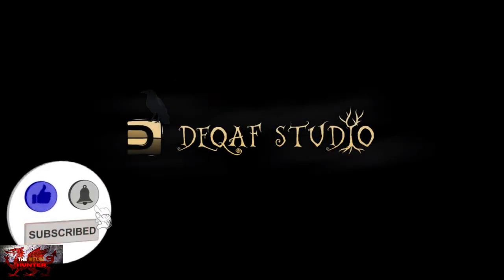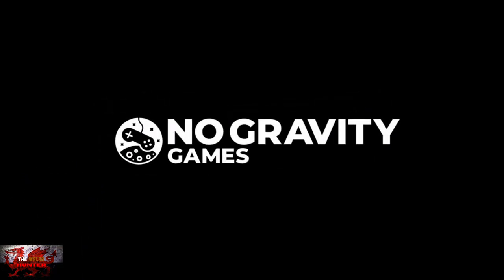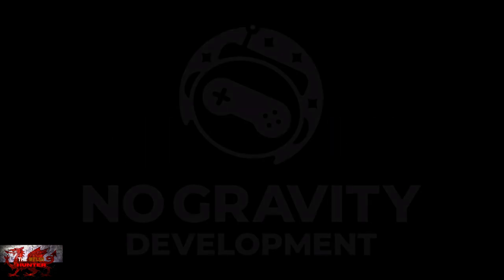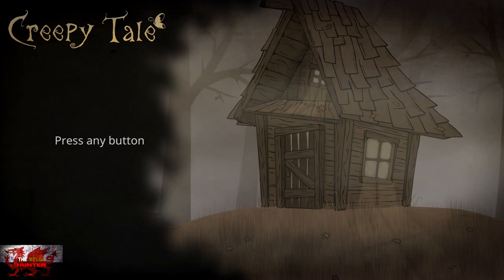Hello there guys and gals. The Welsh Hunter here back with yet another 100% achievement trophy guide, and this time you're getting it all in Creepy Tail. This was developed by Creepy Brothers, published by No Gravity Games, and it's usually available for £8.39 / $9.99, but it's on sale frequently and at the time of recording was on sale for just two quid.